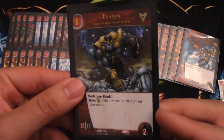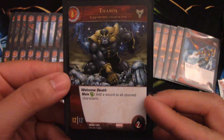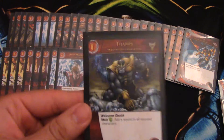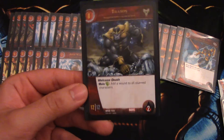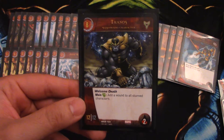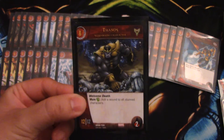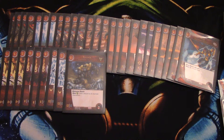And one Thanos — the only eight-drop in the game right now. He's a 12/12 with two health and has Welcome Death: pay a green in the main phase to add a wound to all stunned characters. You have to be careful with this because you may have wounds on your own main character too. He's a 12/12 and this is your end game — if you get him, he's just awesome. One Thanos — you don't want to see him too much.